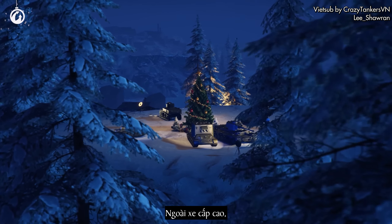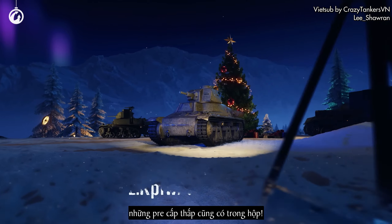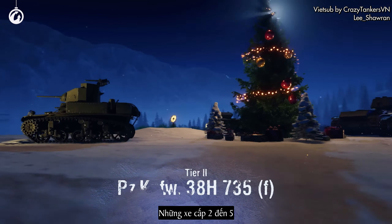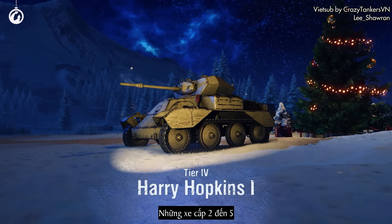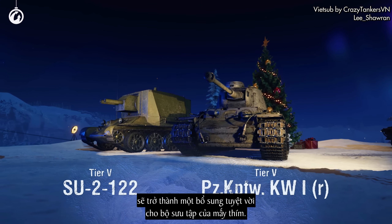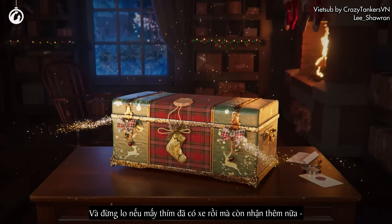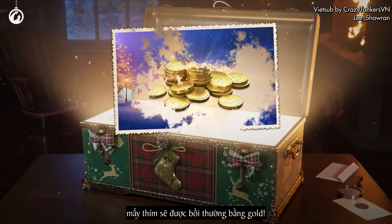In addition to high-tier vehicles, low-tier premium tanks can drop from large boxes too. The Tier 2, Tier 3, Tier 4, and Tier 5 vehicles will become an excellent addition to your collection. And don't worry if you get a vehicle that you already have in your garage — you'll be compensated for it with gold.